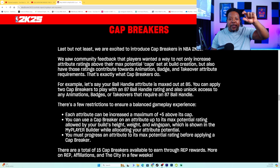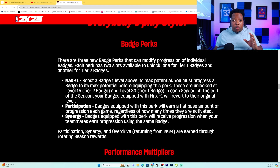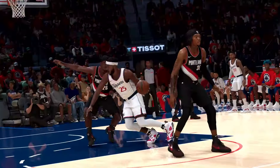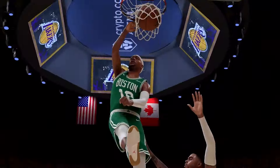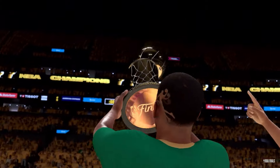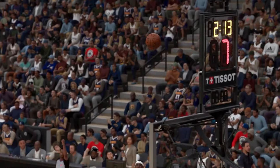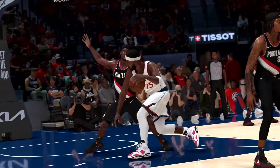There are a total of 15 cap breakers available to earn through rep rewards. On top of that, there's the max plus one badge perk, which boosts a badge one level above its max potential — so if you had a badge on gold, you can move it up to Hall of Fame. You don't actually have to hit the attribute cap; it lets you skip that and just upgrade it. So if you needed a 98 to get legend ankle assassin but only had a 97 ball handle, this perk lets you upgrade to legend anyway. This is going to be a game changer, help people finesse builds even more, and it's really going to help post scorers — because post scores are going to be absolutely OP in NBA 2K25.